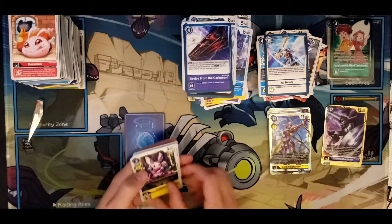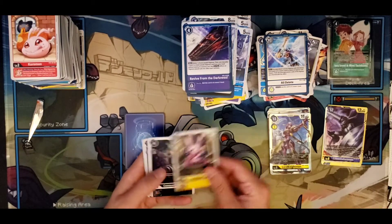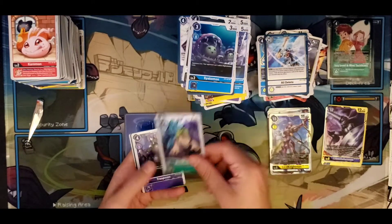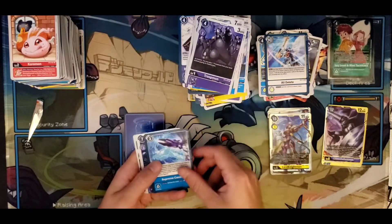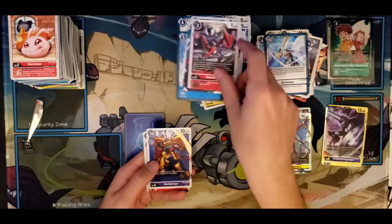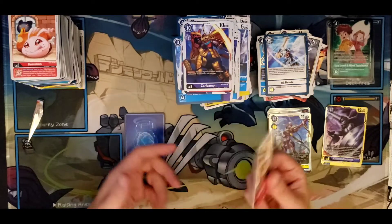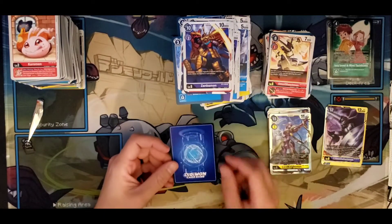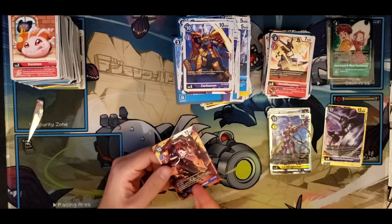Cutemon, Commandermon, Shokomon, Morishel, Troopmon, Supreme Cannon, Jokerman, Neptunemon, Shoutmon, Zambamon, Omni Shoutmon, and our very last card of this box opening is a Megadramon Rare.